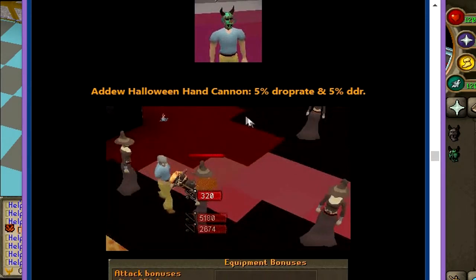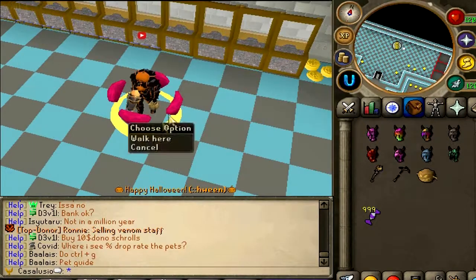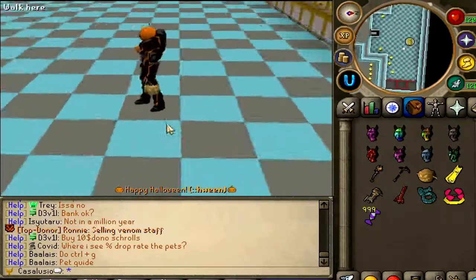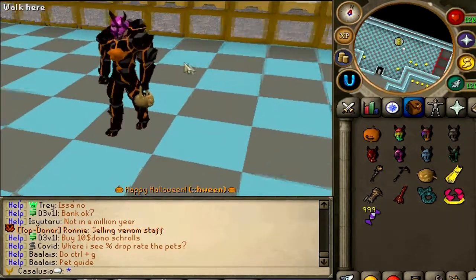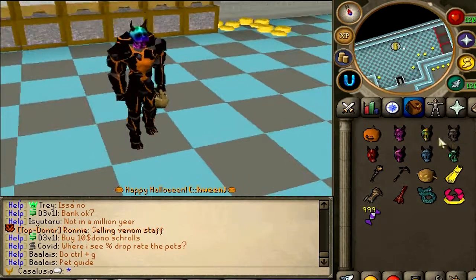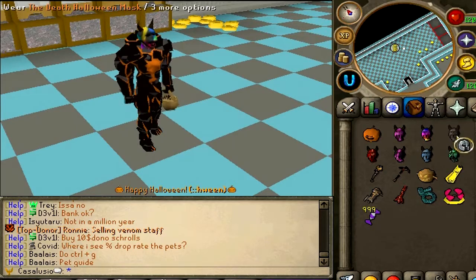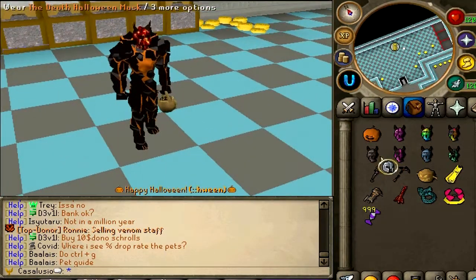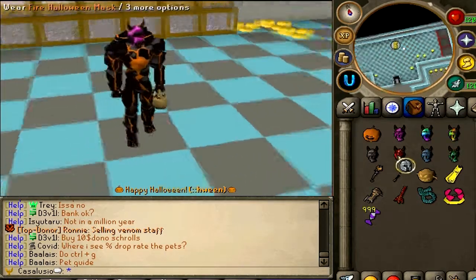Let's get into the game and I'll show you everything. Currently I'm wearing the Halloween set — just look how it looks, pretty juicy. These are the Halloween masks. I like this black one — it looks nice. There's also a Fire Halloween Mask and a Cyber Halloween Mask.